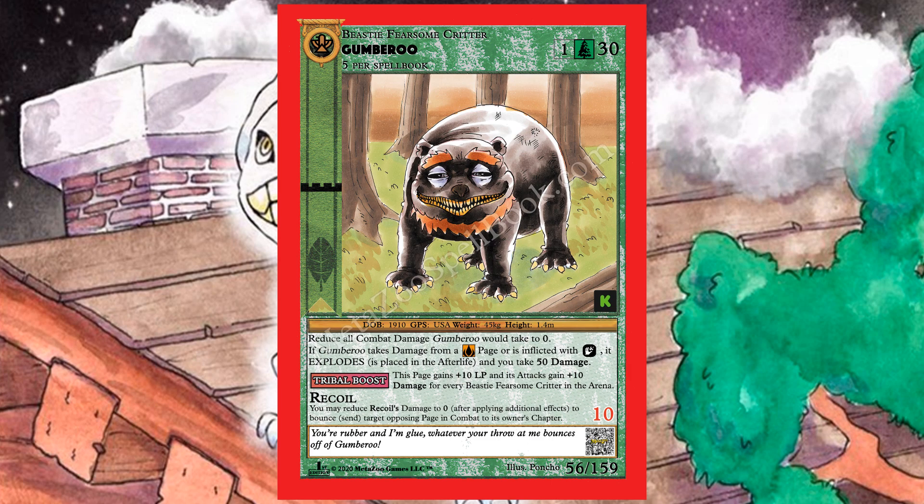Next up is Gumbaroo — looks insane and is actually really good. It's a beastie fearsome critter, you can have five in your spell book, costs only one to play, and has 30 life. It's a kind of staple card for many forest-style decks. It reduces all combat damage it would take to zero — it's blubbery and chunky — but if it takes fire damage or is inflicted with burn, it immediately explodes and is placed in the afterlife, and you take 50 damage.